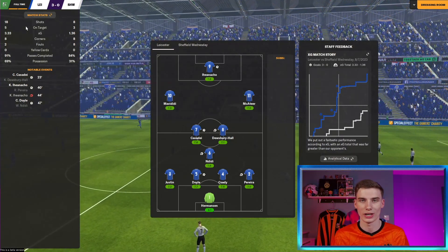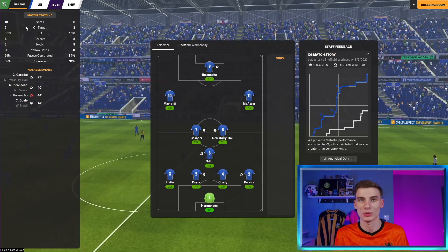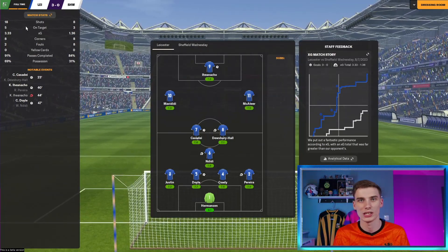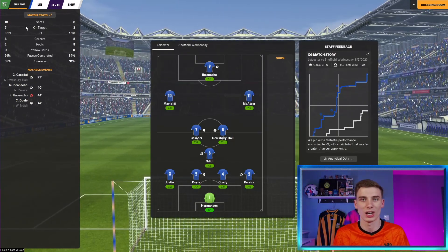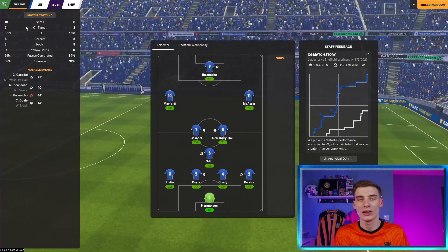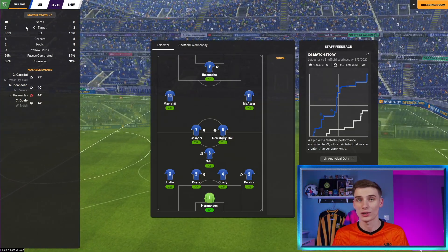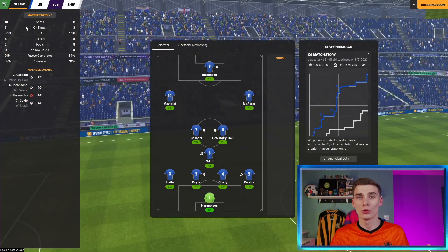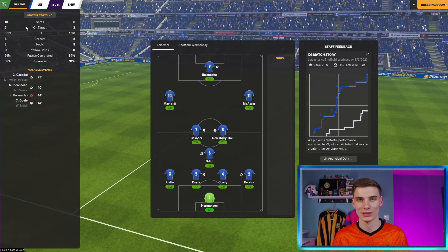That's our first look at the FM24 match engine — testing positional play and the new corners. It definitely looks like an improvement, but honestly if you told me this was FM23, I probably wouldn't be able to tell straight away. That's always the case with Football Manager — slight tweaks that you don't notice unless you're looking for them. But things look good overall for FM24. FM25 is supposed to be the big upgrade with the Unity engine. Hopefully you're all enjoying FM24 — have a great day and I'll see you next time.